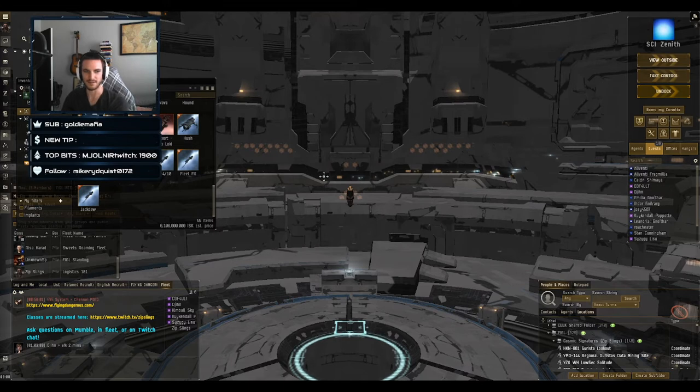For the Tech 1 line: the Navitas for Gallente, the Burst for Minmatar, the Bantam for Caldari, and the Inquisitor for Amarr. The Tech 2 variants are: the Deacon for Amarr, the Scalpel for Minmatar, the Thalia for Gallente, and the Kirin for Caldari.